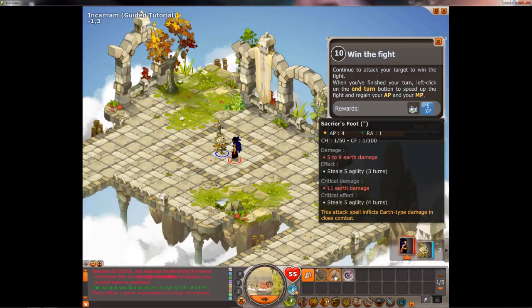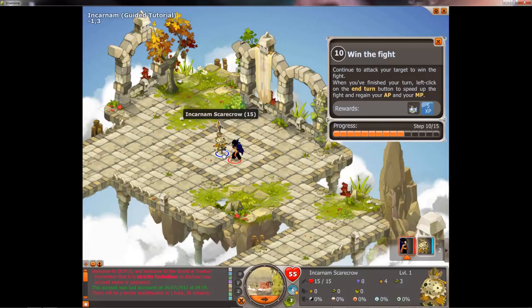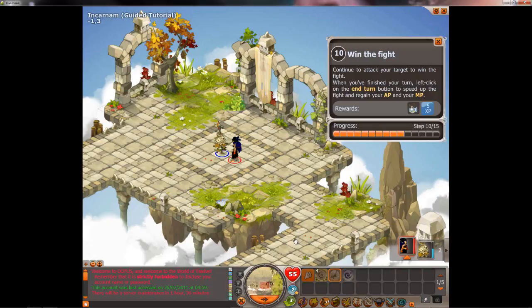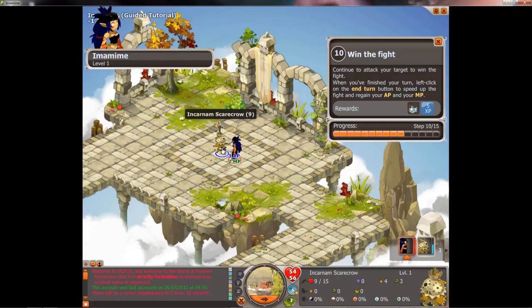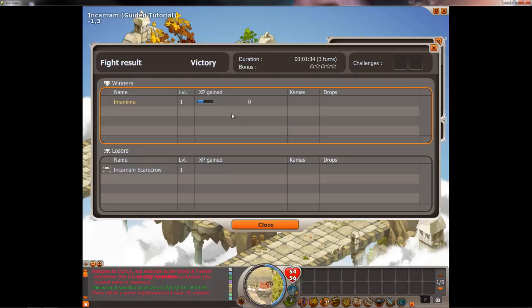Let's kill this guy with Sacrier Foot. It's four AP, so you can't use it twice per turn. Six damage — not that great, but it hurts him pretty good. There are crit hits in this game, as well as crit fails. If you crit fail, you'll lose your AP, or in some cases you'll lose your turn entirely. So it's a little bit random.